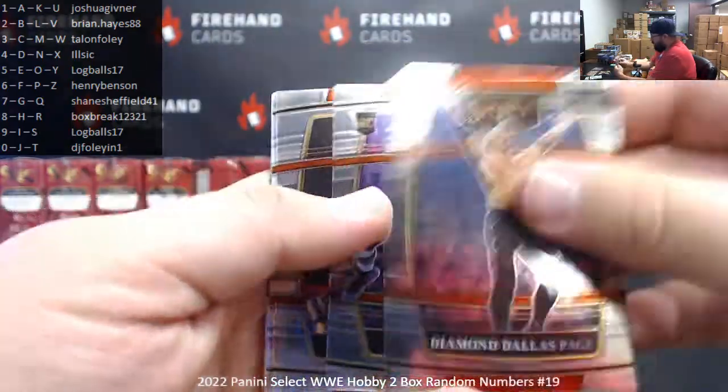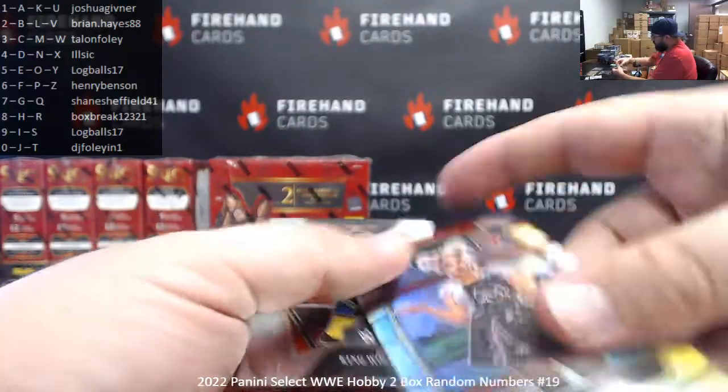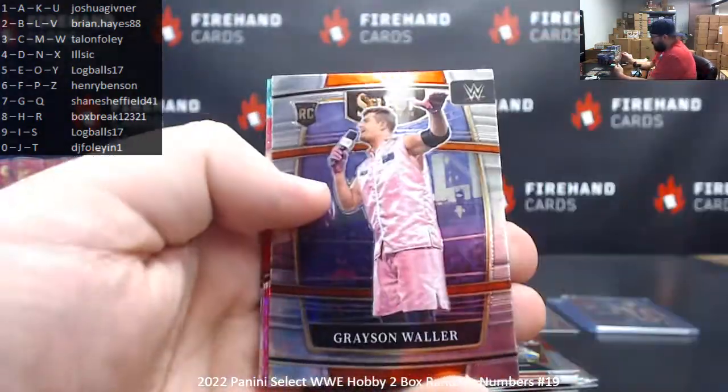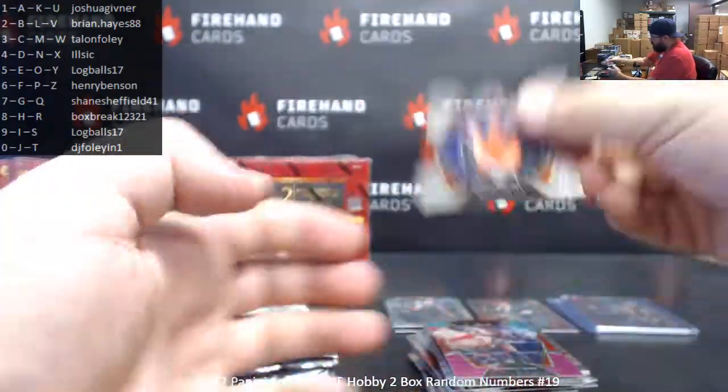Diamond Dallas Page, Julius Creed, and Dominic Mysterio. Got a silver — a little Miss Bliss there. And King Woods, premier level. Big E, Jerry Lawler, and Grayson Waller. Caden Carter, tricolor prism. And Queen Zelina, premier level.